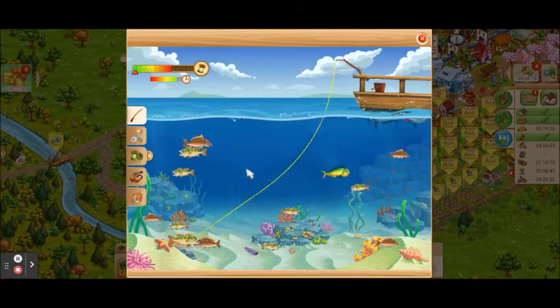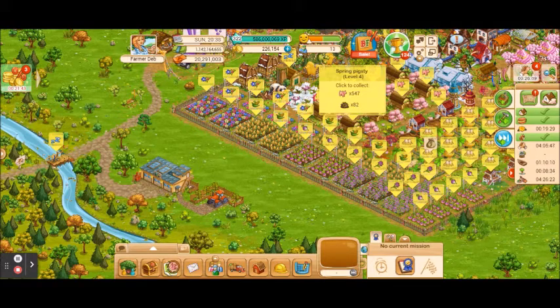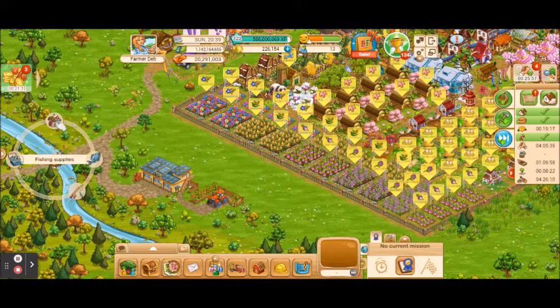That is how you fish. If one of your 26 fishing tasks asks you to catch a certain fish, you can do it that way. If it asks you to use a certain type of bait, that's how you add the bait. If it asks you to buy a supply, you go to the little fishing supply icon. Another option is to send Oleg out fishing for you — if a task wants you to catch a certain type of fish, it doesn't have to be you manually catching it, it could be Oleg catching it. It's a good idea to have him out fishing all the time anyway because fish is money.